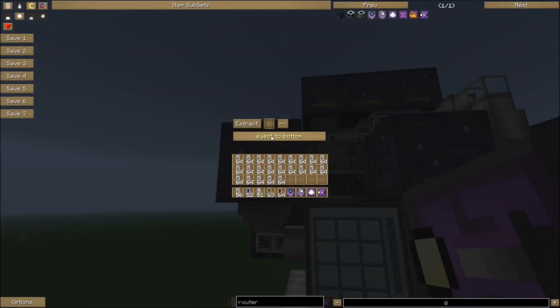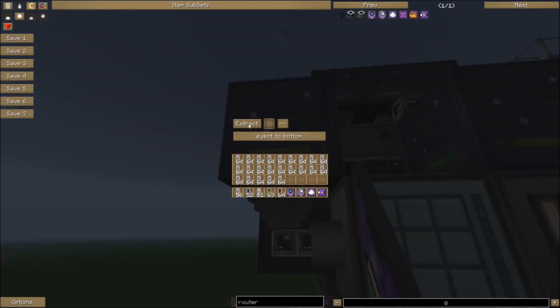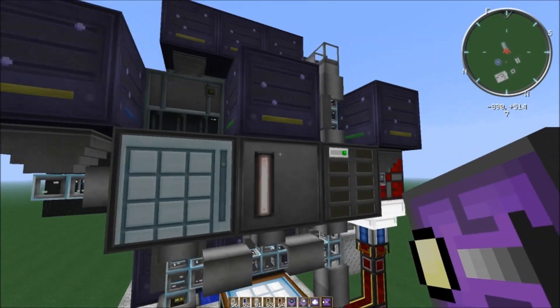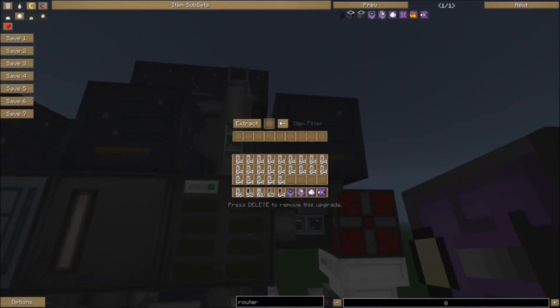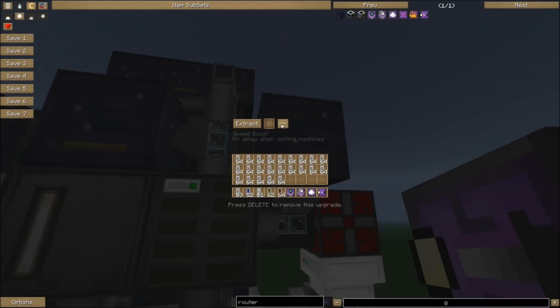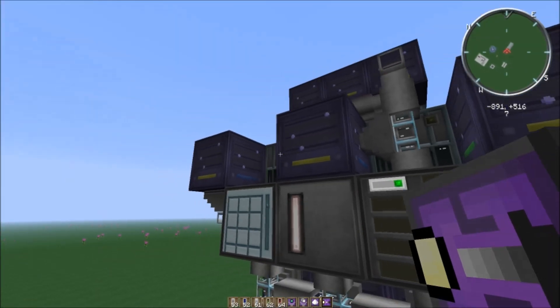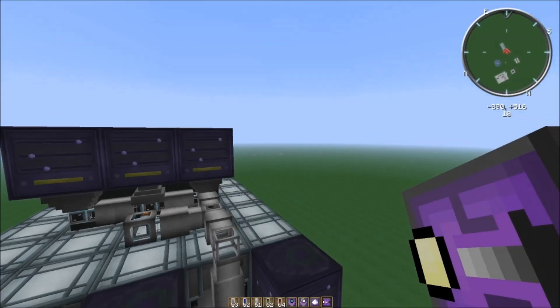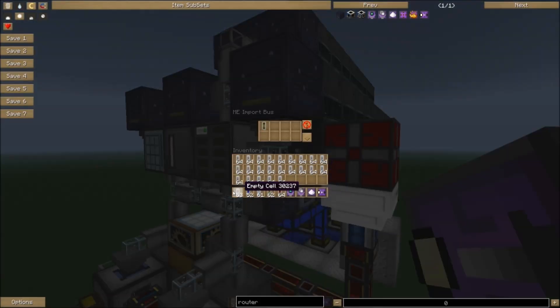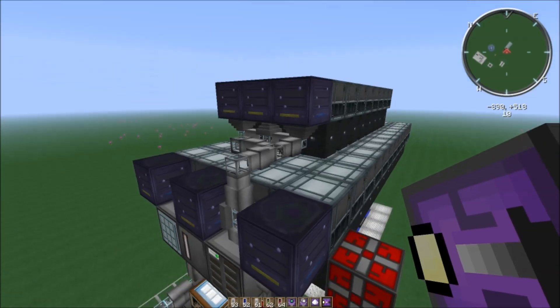For the eject setting, remember: whatever side you have your import bus on, eject to that side. So we're ejecting to the bottom, and the bus is going to import deuterium and empty cells. We'll do that for this other router as well — extract one deuterium and three empty cells from the near centrifuge, eject to the bottom, extract from the sides. Just always have to make sure I did that, because I always mess that up. So we're importing deuterium and importing empty cells. Great, that's done.